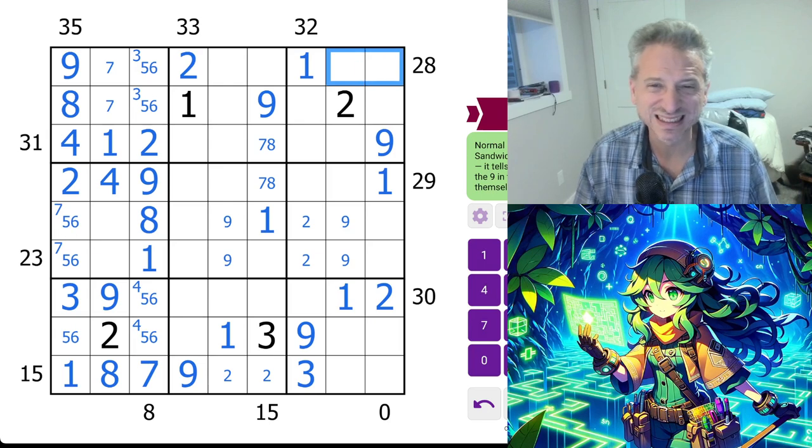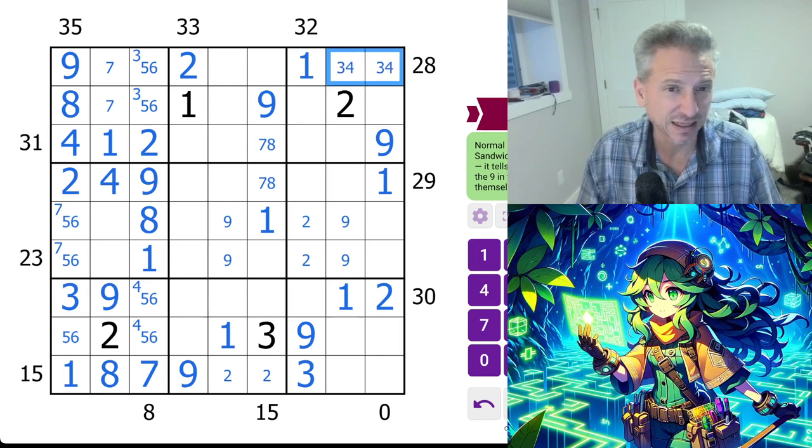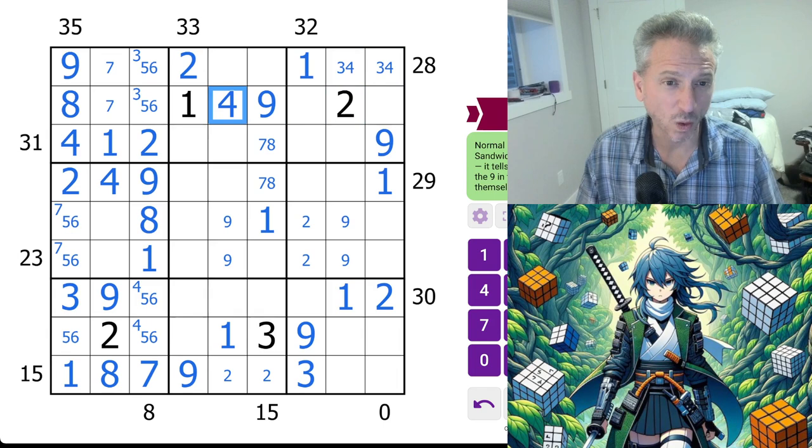Nine-one-seven — so this is three-four, right? It has to be. Can't be six-one, can't be five-two. So this is three-four, which means this is four. That means that this is three. This isn't three, and it means that three is down here. Three, four.